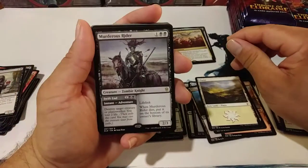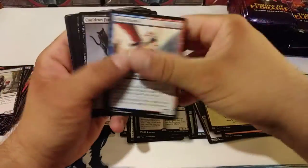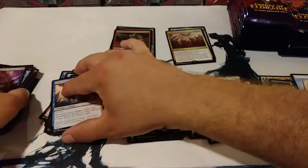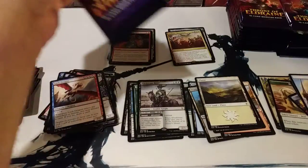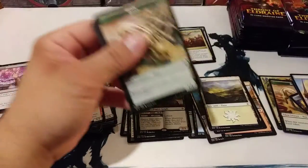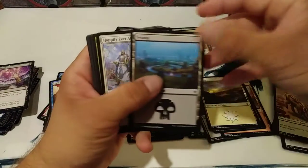Murderous Rider — this guy is so good. And I'm pretty sure that makes four of them for me. Revenge of Ravens — that's a really good card too. I really like this set. The way it plays in Sealed is really fun, and drafts would be great. It seems to bring a lot to Standard as well — a lot of good stuff that it needed.